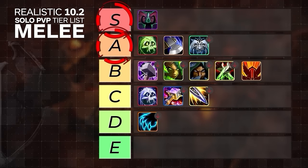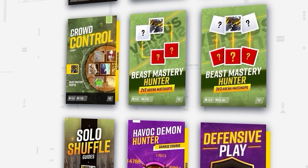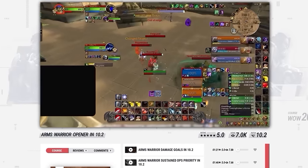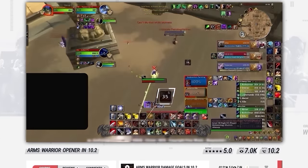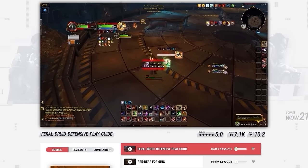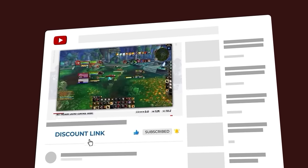Once again, our high tiers are mostly the same as our regular tier list, but for our mid and low tiers there's definitely some drop off. No matter what your melee spec actually needs you to focus on, we've got you covered at skillcapped.com. You can find 10.2 damage guide updates for every melee, learn your sustained and burst DPS rotations, how to play the opener, and we've also got comprehensive defensive play courses and crowd control courses. Be sure to check out the link in the description after this.